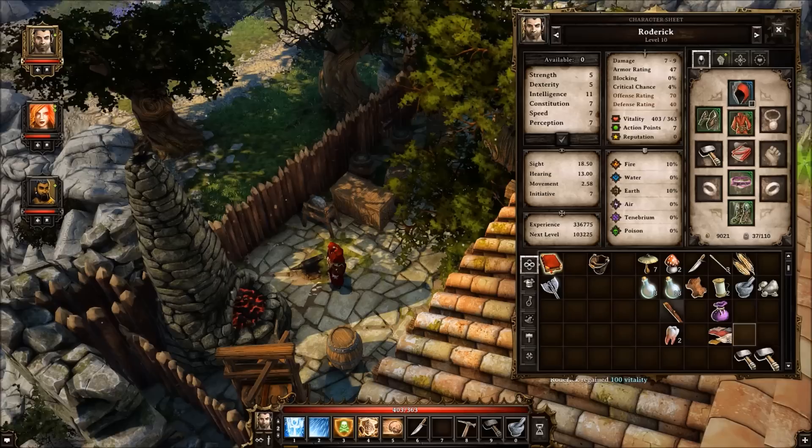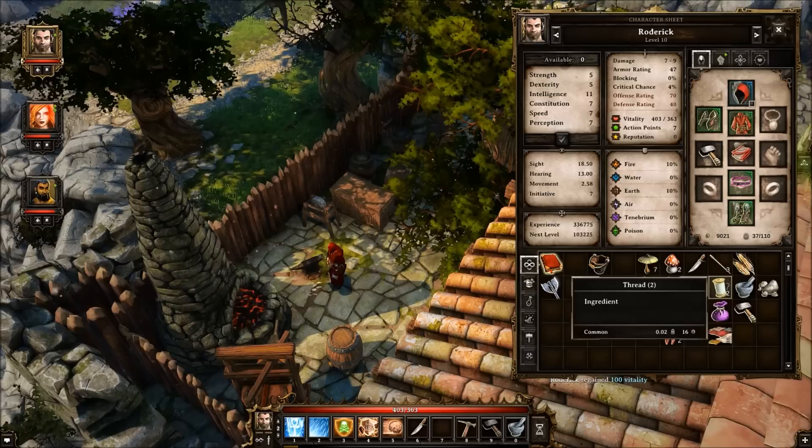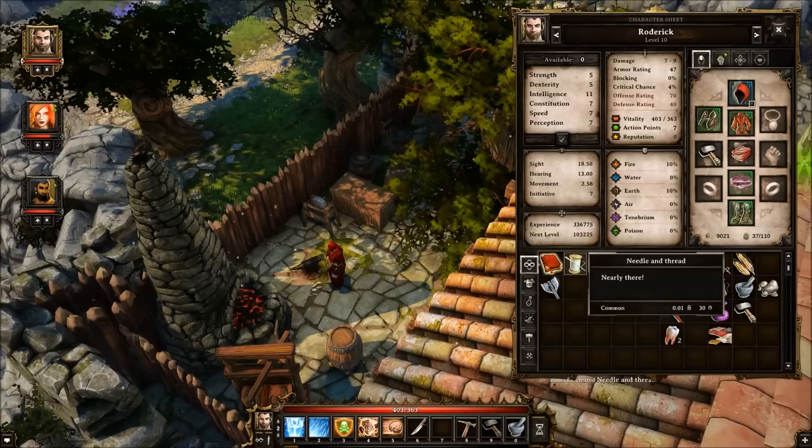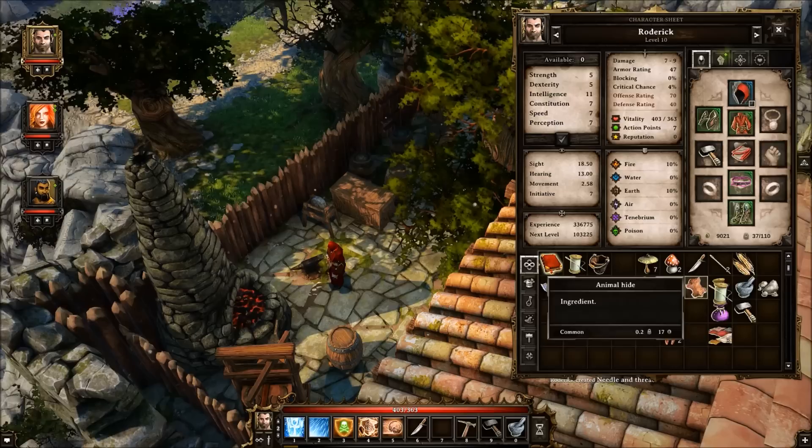The next thing we're going to craft is some armor. This is a cloth type armor, which is probably the easiest armor to make in the game. First, take a needle and thread and combine them — that gives you a needle and thread. At this point you can do two different things: you can go ahead and make the armor, which is what I'm going to do, or you can drag the pixie dust onto the needle and thread.